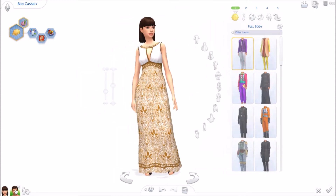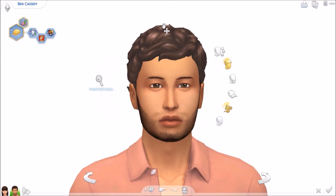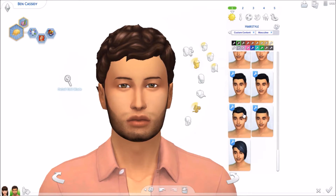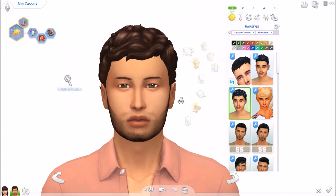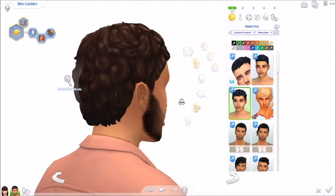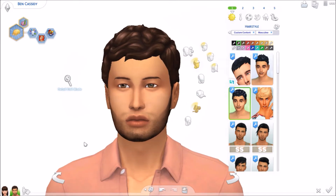Moving on to men. For men I really didn't get that much stuff, and I think I missed a few things — men's hairs don't really have thumbnails, so I'm not always sure which ones are new. Starting off with this gorgeous hair — I love it so much. Every time I do a male Sim they kind of have to have facial hair. I love how it's curly and very natural looking — like you just woke up and your hair is placed like this. I think this is super cute and I really love it. All the colors are EA's colors of course.